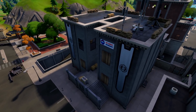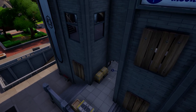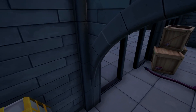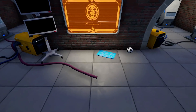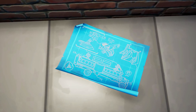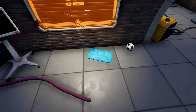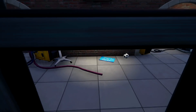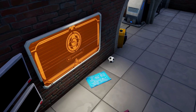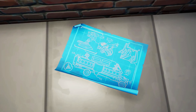Over in Tilted Towers, what once was No Sweat Insurance is now the headquarters of the Imagined Order. All you have to do is travel down to the bottom floor of this new building, and there it is — the blueprint plans of the Seven and what they're up to. It's got the Seven's logo in the bottom corner. It seems strange that it's just lying on the floor, but however they've got it, they know exactly what the Seven are up to with the Battle Bus development, and they're sure to find a way to counter it.